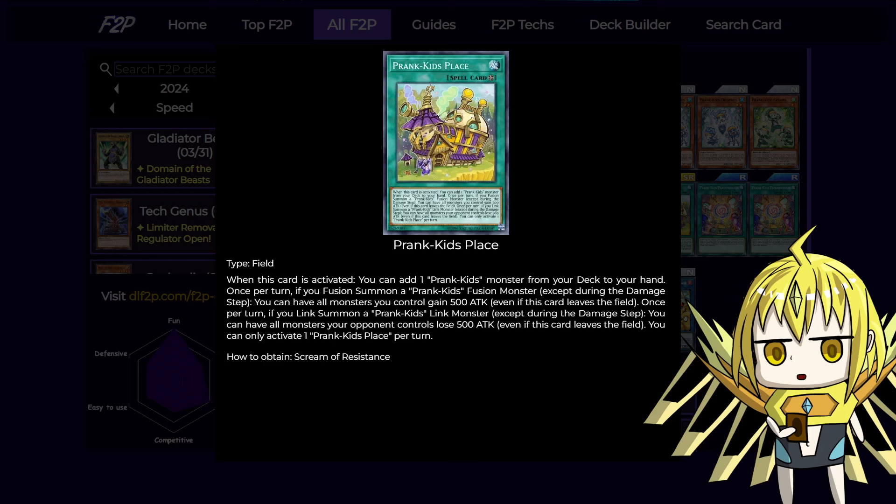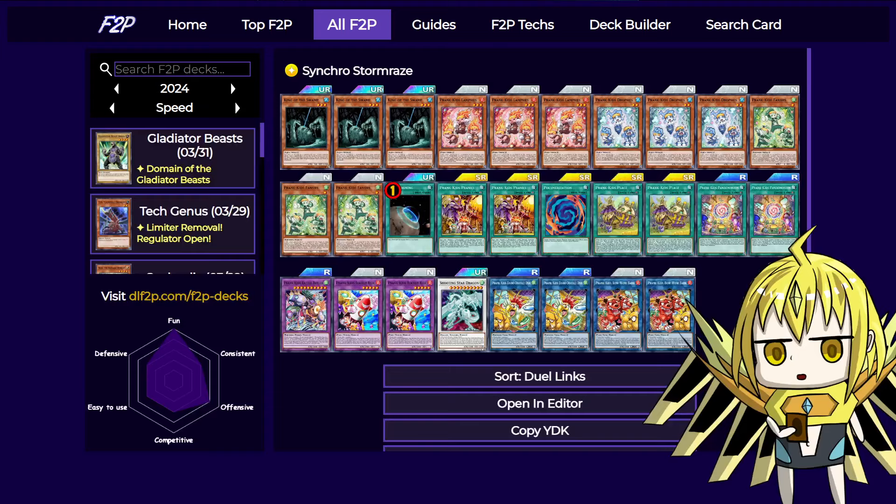It also has two pretty neat effects that reduce your opponent's monsters' attack or gain attack for your own monsters. This is pretty useful to just let you beat over stuff and deal more damage, and also it's really useful for chain blocking, which this deck is really good at. Now that we have an option to basically choose the chain order when we activate cards, this card is really useful to just chain block everything that goes before it, including the graveyard effects of your Prank Kids and on-summon effects of your links or fusions.